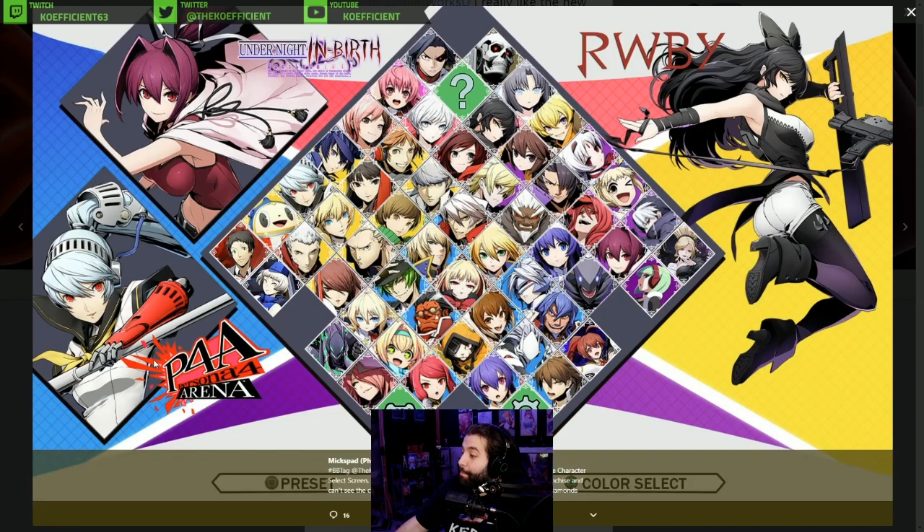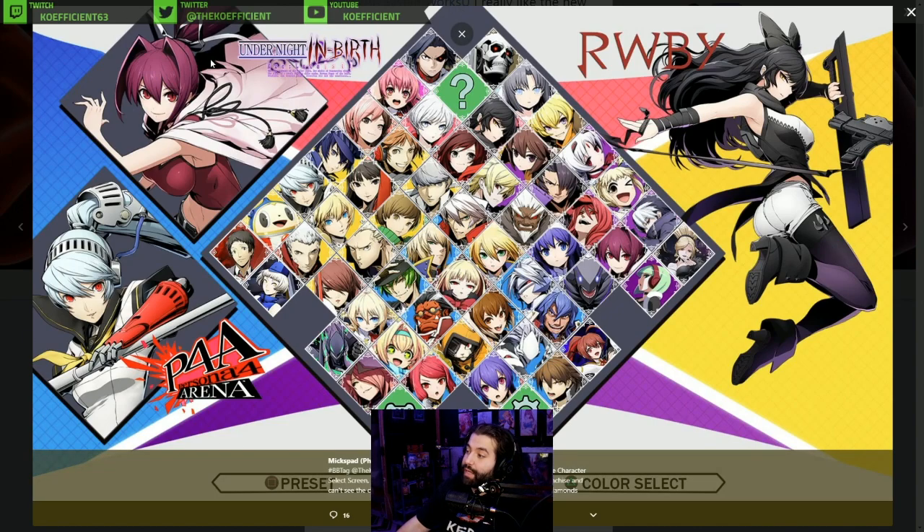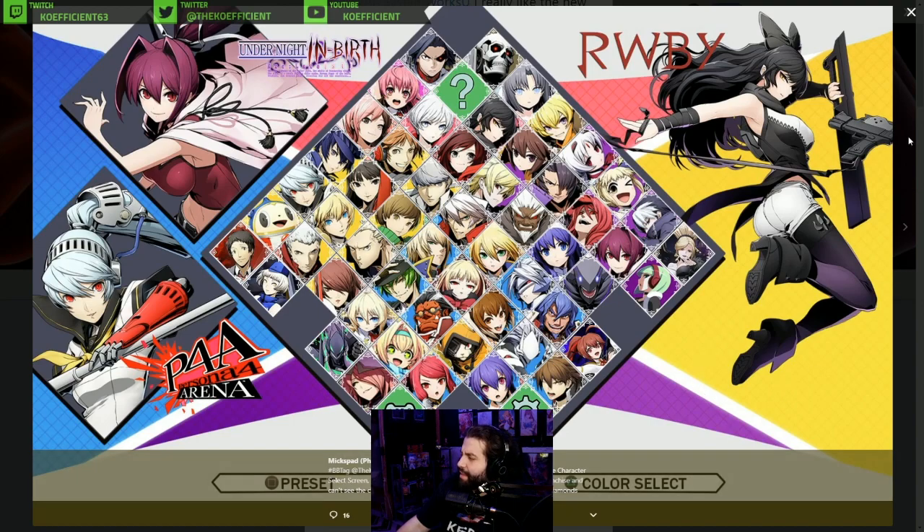I like how he took the diamond designs — which is what we have right now — and puts the logos, which is what I was actually wanting from the first place. Whenever you pick or go over your character, the logo for that character appears so you know exactly which franchise they're from. This is a perfect representation of that. This is what it looks like before you select, and after you select they go into the diamond to make room for the two slots. It looks great. I like how the character select screen also highlights this entire section depending on what your character does. He made this in like one day, so nonetheless it looks great.